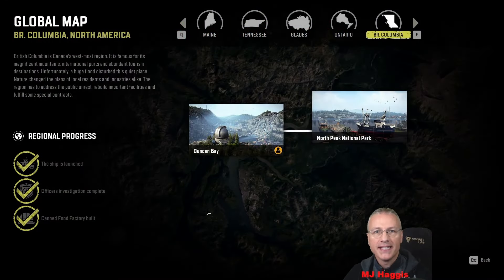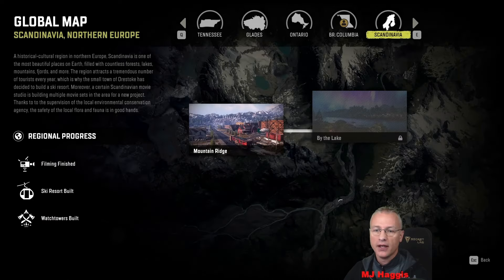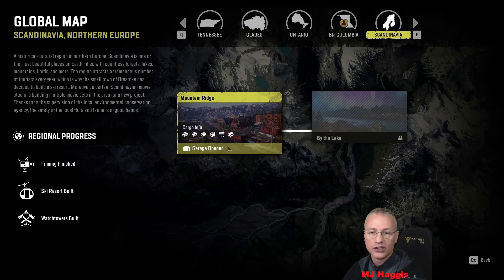Hello and welcome back to my let's play of Snow Runner, I'm MJ Haggis. We're about to nip over to our next Season 11 area — it's Scandinavia. We've got beautiful three gold ticks to complete British Columbia, and here we have Scandinavia: Mountain Ridge and By the Lake. I have no knowledge of it; I've been avoiding all social media. Season 11 Northern Europe — filming finished, ski resort build, watchtowers build. Sounds about right. Let's go find our garage.